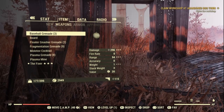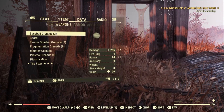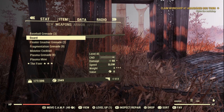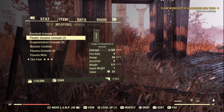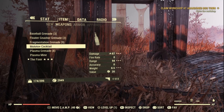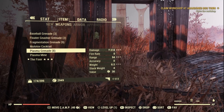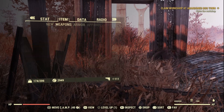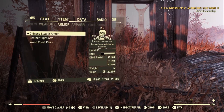Let's begin with weapons. We got three baseball grenades, the board which I'm going to drop because we don't want two, two floater gnashing grenades, nine frag grenades, a Molotov, eight plasma grenades, and the plasma mine. Onto the armor — we got those which we don't actually want.